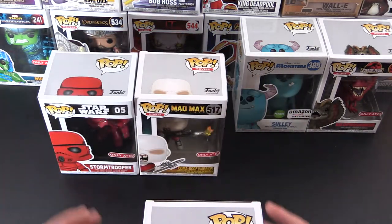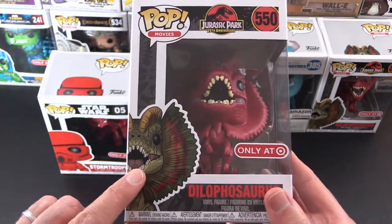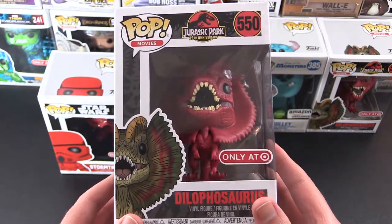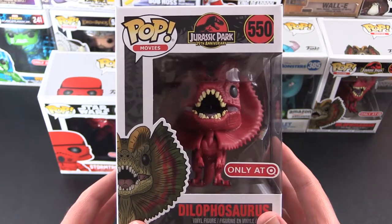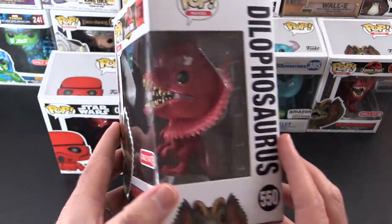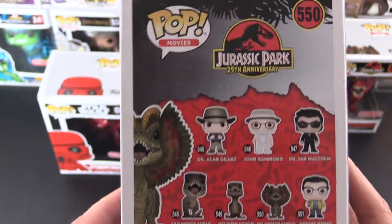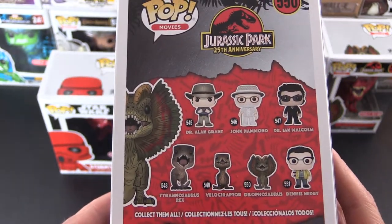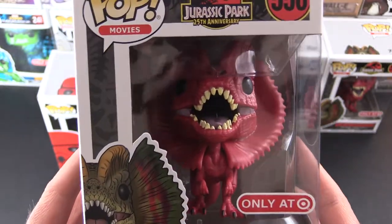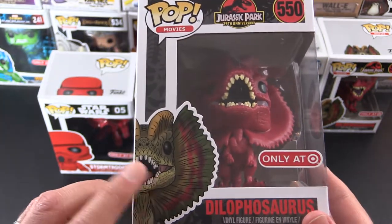First off let's take a look at the Dilophosaurus. You can see what he looks like when he's not red, but the Target exclusive — this is exclusive if you have the red card, that's one of the Target store cards — and as you can see he's all red, and on the back he's not red. They've used the same box for this. I'm not sure what the logic was behind a red dinosaur.